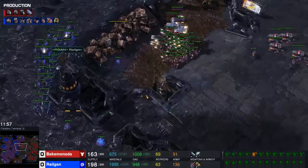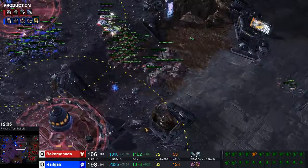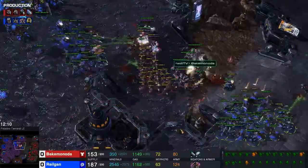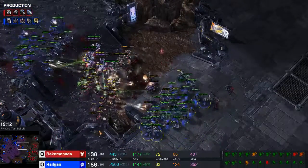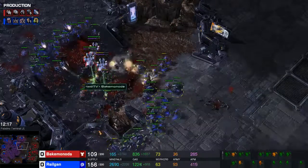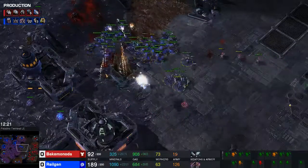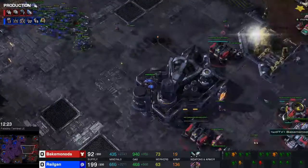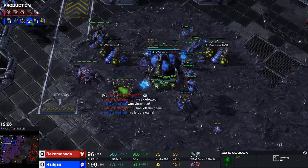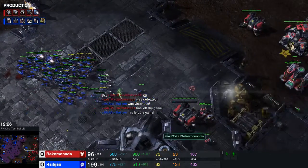It's kind of the tree roach opener except that I'm going hydras instead of corruptors. You can do a lot of adjustments to the build - I think hydralisks are really cool. Here comes the final engagement - I attack him from two sides. I need to make sure the roaches are at the front so they actually fire, and then it's pretty easy to just clean him up. Supply-wise I'm still maxed out, got some hydras and lings.